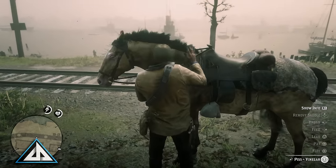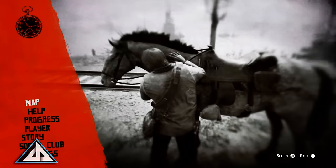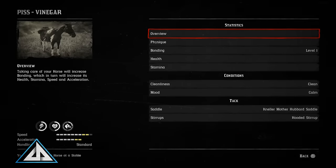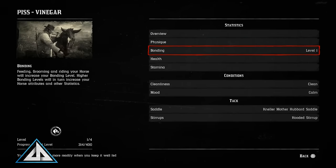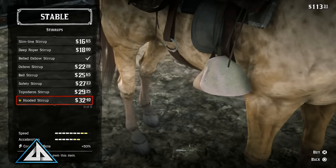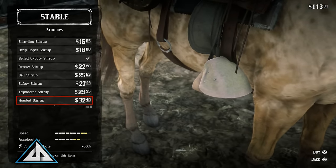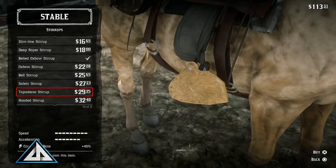Raising this bonding level will increase the distance your horse will come to your calls, increase its stats, and determine how long it lives until it bleeds out. A level 4 bond with your horse gives it about 60 minutes real time until it bleeds out, which provides you with the time to run to town and get a horse revive serum to save it. Once it is leveled, it's also a good idea to visit a stable and buy a new saddle and stirrups, as these two items are the only ones you can buy that will also raise your horse's stats.